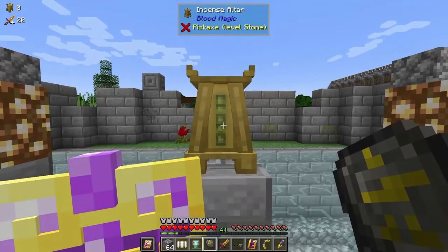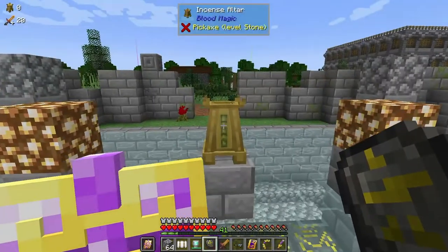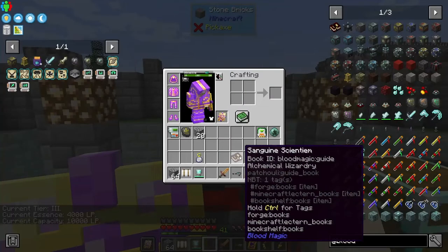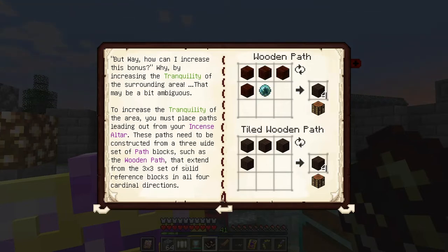If you have the divination sigil in your hand, then you can see the bonus if you're looking at the incense altar. So I wanted to look at the runes of capacity. But wait — how can I increase this bonus? By increasing the tranquility of the surrounding area. To increase the tranquility of the area, you must place paths leading out from your incense altar. These paths need to be constructed from a three-wide set of path blocks, such as the wooden path, extending from the three by three set of solid reference blocks in all four cardinal directions.